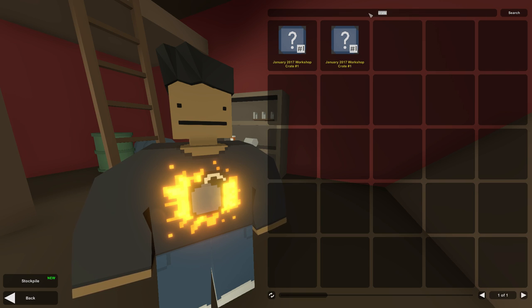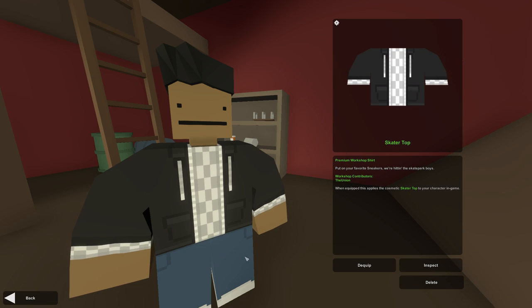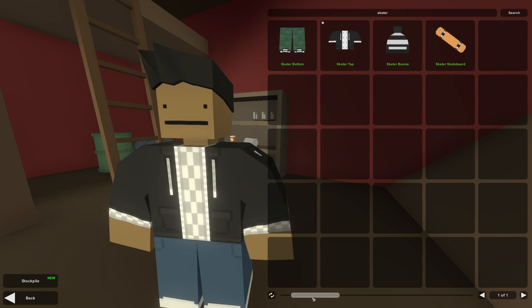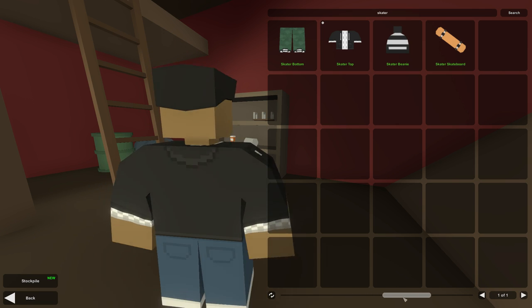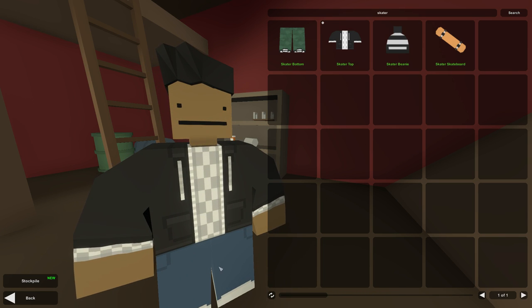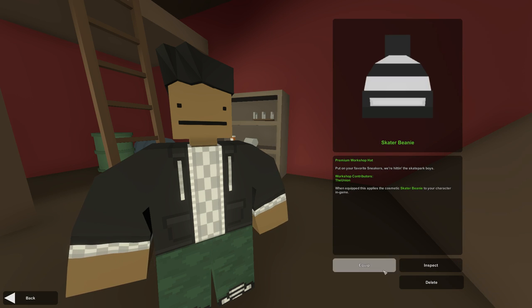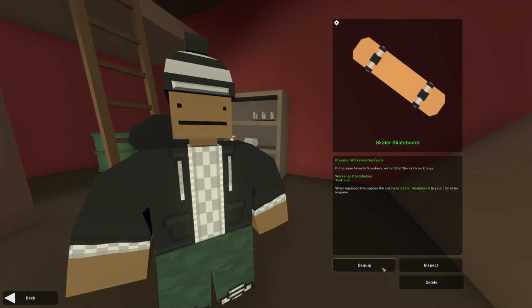Additionally, two new outfits were added to the game — both of them are super cool. One of them is the skater outfit, which is honestly my favorite. It comes with a skater top, which is a hoodie that just looks super cool in itself — it's got the hoodie strings. Honestly, just using the skater top and the designer bottoms is going to be my character's outfit. You can also put on the cargo pants with the knee pads and a beanie.